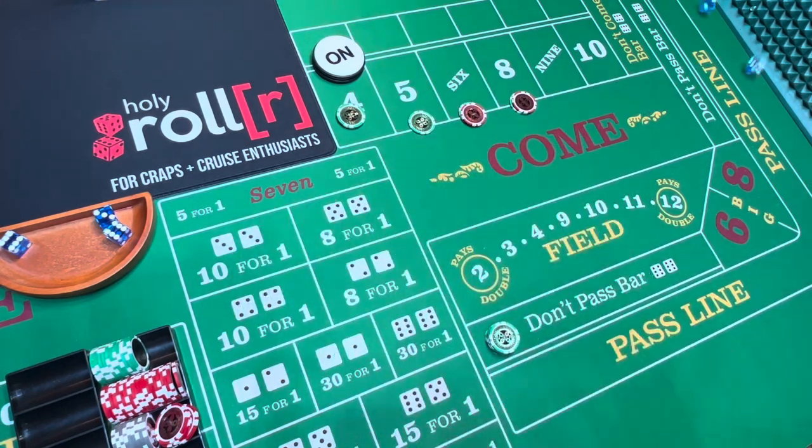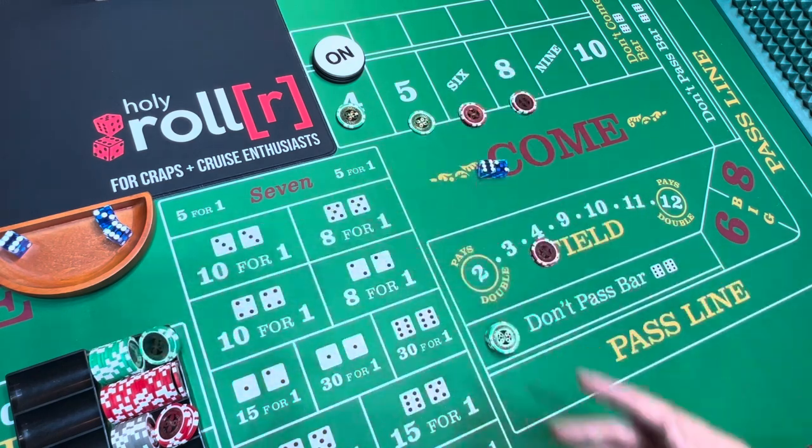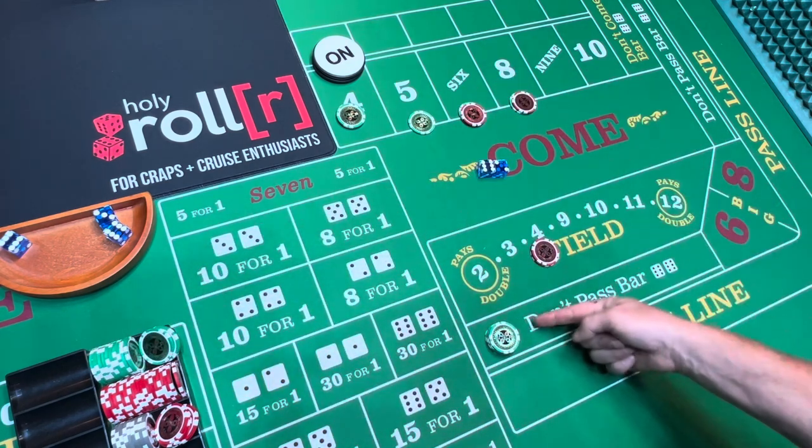Now that I'm breaking even, I roll again. The 8 hits again — I win another 35. Now I put 10 in the field and rack this 25. Now I win on every number including the 7.